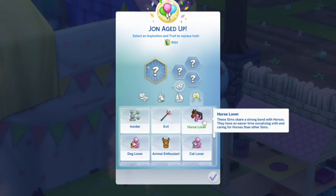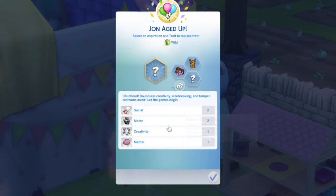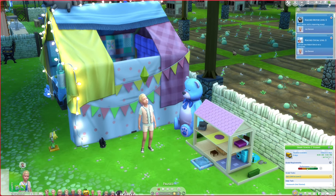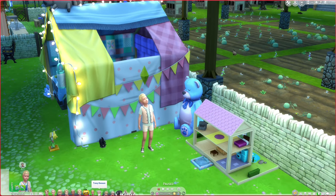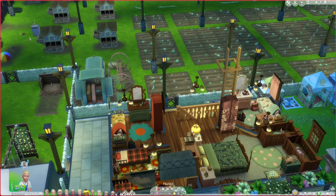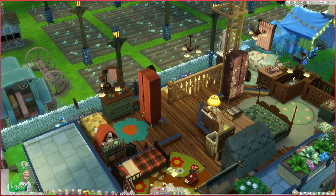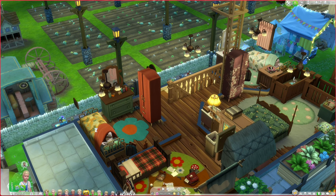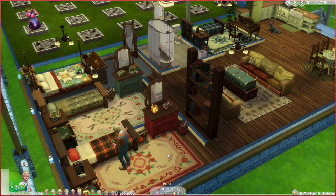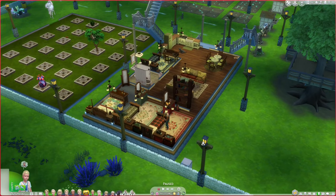I guess John aged up. We're going to make him a horse lover, an animal enthusiast, loves the outdoors — I don't think rancher is available yet — and a social butterfly. Since John has aged up, that means Tracy will be aging up soon, and we have to move them out of the toddler room. I'm thinking about moving them into the two rooms in the main house, and moving Cameron and Wade out to the extra house. Cameron and Wade are actually going to live in town eventually, but since they're still teens, they'll stay in the extra house for now.